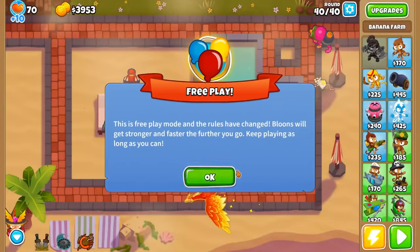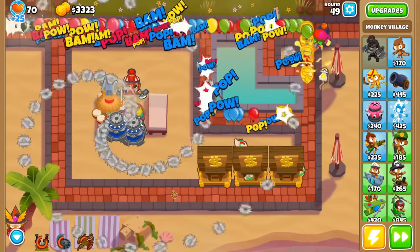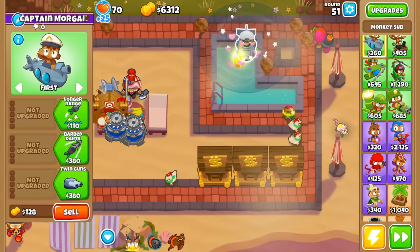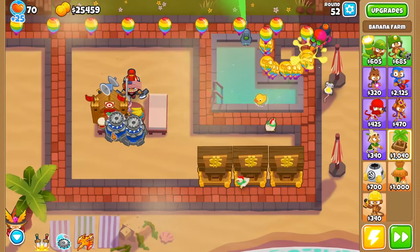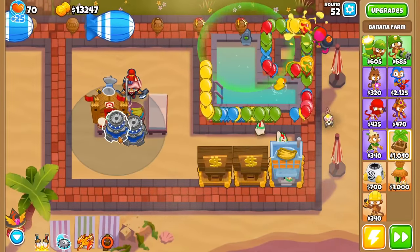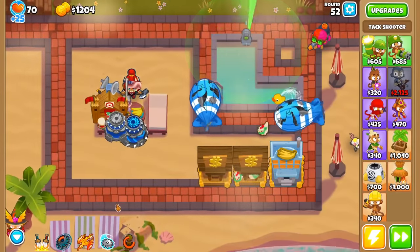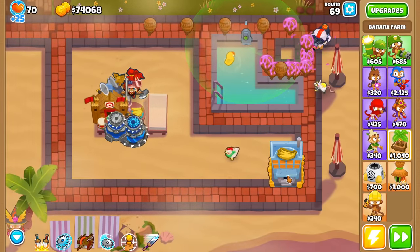With the goal of taking down the BAD, and because our defenses were so strong, we were able to get 3 banks before finally getting a village for the Tac Shooters. I made this village a 4-2-0 to increase their attack speed, give them camo detection, and decrease their cooldowns. This worked great as they still did not have the range to hit the track. Then I got a 3-0-0 sub for our glue gunner, and the camos became a thing of the past. Right around this time, the banks were nearing max capacity, so I collected all, improved one to an IMF Loan so I could deposit my money, and got one of the Tac Shooters to a Super Maelstrom for that huge increase in ability popping power. I just had to focus on farming and spamming abilities, and 18 rounds later I was able to trade in my banks for a Monkeynomics, which would be my main income source for the rest of the game.